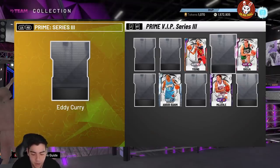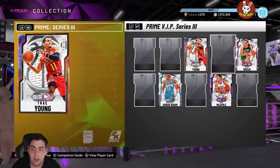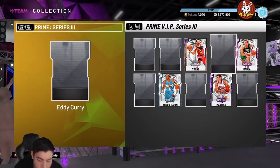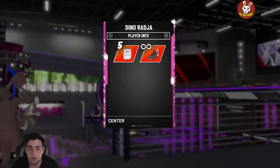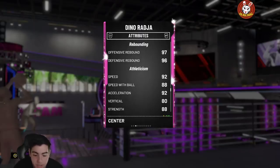Next up is Eddie Curry — I honestly have no idea who he is, I've never heard of Eddie Curry. He's a 98 Pink Diamond on the Knicks — I'm a Knicks fan and I still don't know who this is. He's a center/power forward, seven feet tall, with an 85 three-point shot, 84 mid-range, 95 driving dunk, 95 standing dunk, 98 speed, and 87 speed with ball. This is gonna be one of those absolutely OP centers — I can already tell.